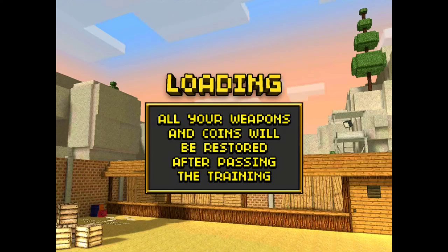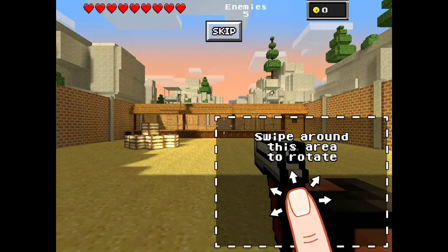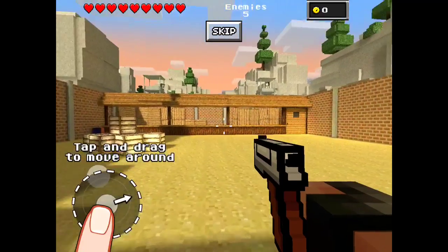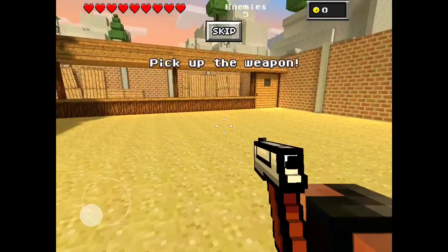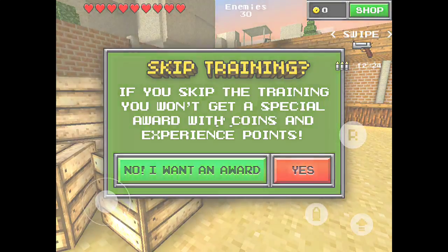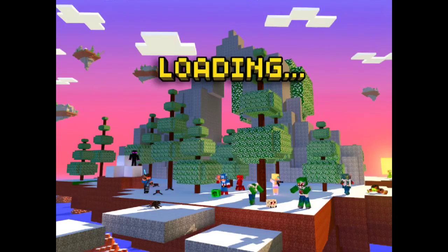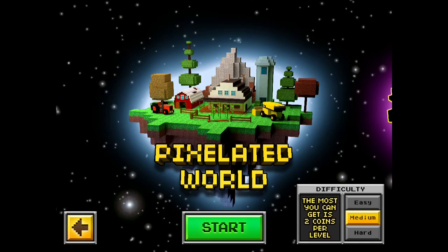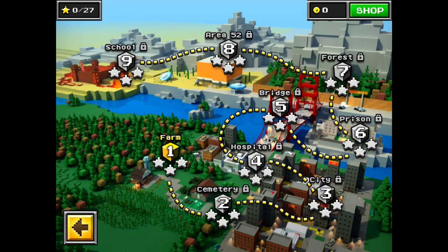I've never actually played the game. I didn't go through a tutorial or anything, so I guess this is the tutorial. I know how to move — this is normal, guys — and then the shoot and reload button. I can skip all this. Yes, I want to skip training. So I guess this is the first level. I'm gonna go with hard.